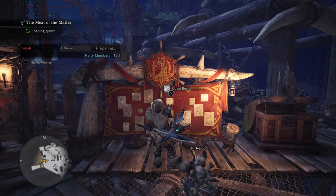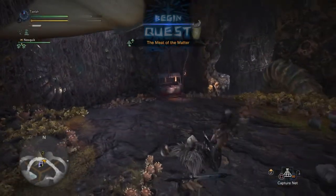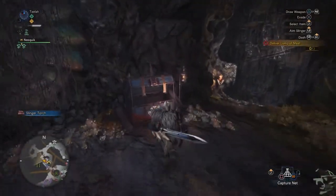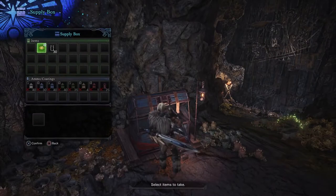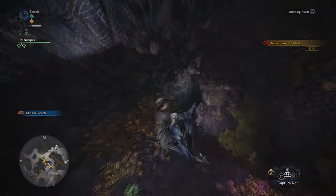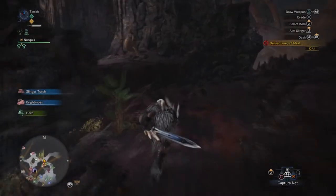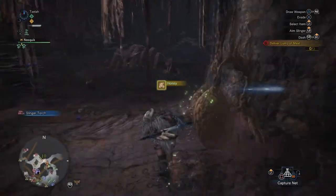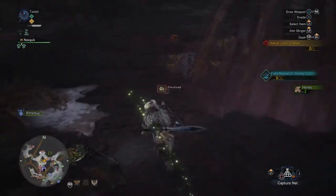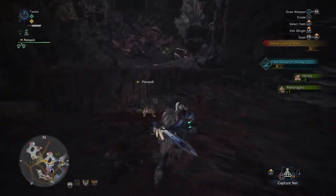I've seen a couple posts online but not a huge amount of videos, and even a good picture might have helped. Not a lot of that information around, so I figured I'd just make a quick video. You're going to go to the Rotten Vale in this quest and you want to start at the second camp, then work your way down to where the Odogaron normally eats or takes a nap. So you're going to run through this area, which is actually called Area 13.